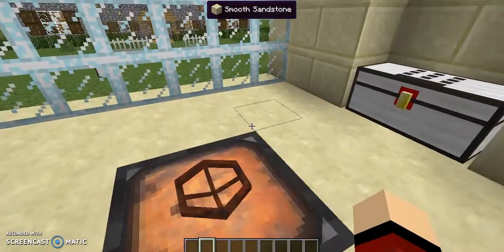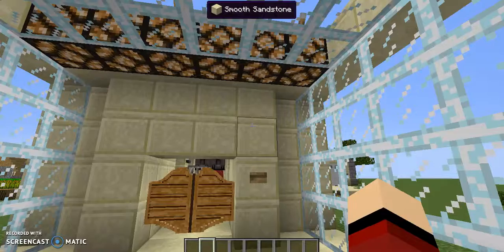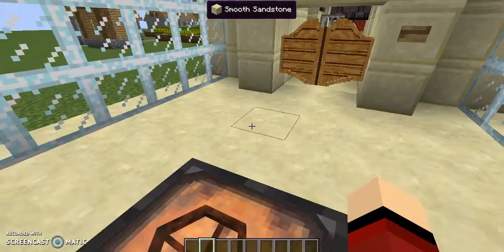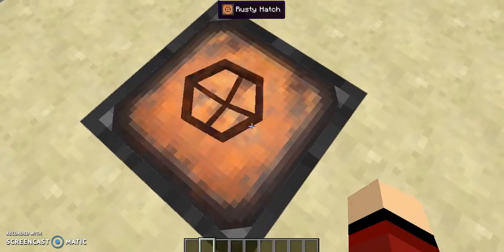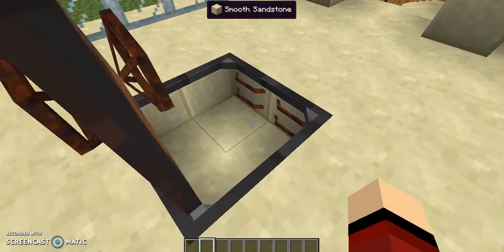Then we have a rusty hatch — it's like a big vault, great for like a bank. I click on it, it opens up, and you can install some rusty handles.